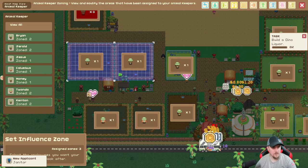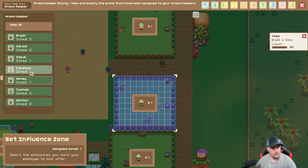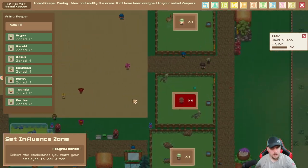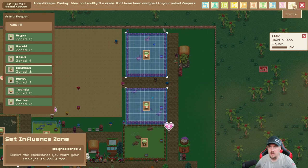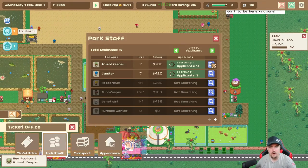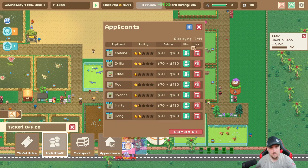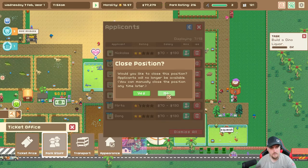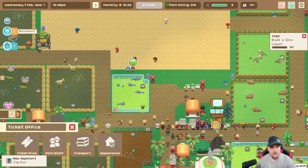Alright, Keaton, you got these two. I'm gonna take you off that one and put you over here. Columbus, you got this one. Let's definitely hire another animal keeper - hopefully we have one ready to go. Park staff, animal keeper, 14 applicants. Work ethic - terrible, get out of here. Oh, you're actually not bad, Nicholas - you're hired! Nicholas, you can free range for right now.